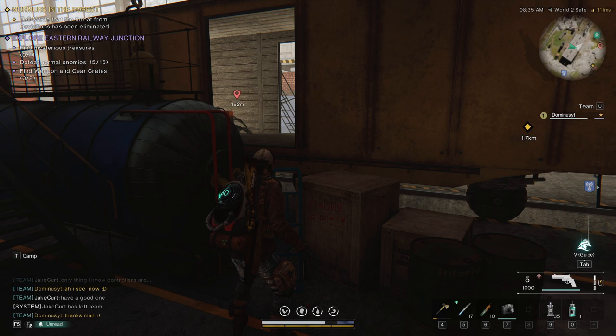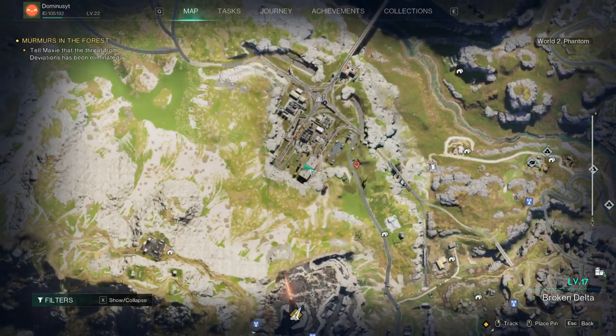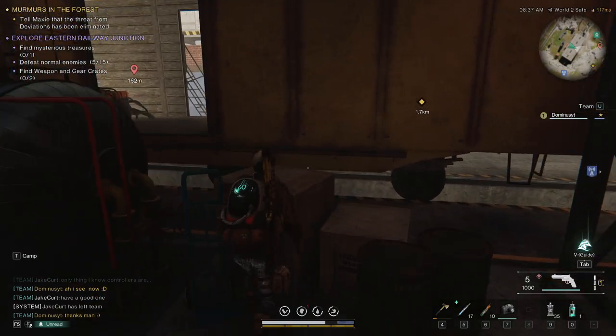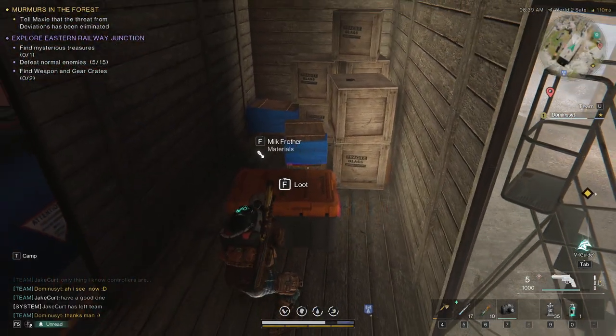So the mysterious treasure is in this warehouse in the middle, in the train wagon. Pretty simple, just loot it.